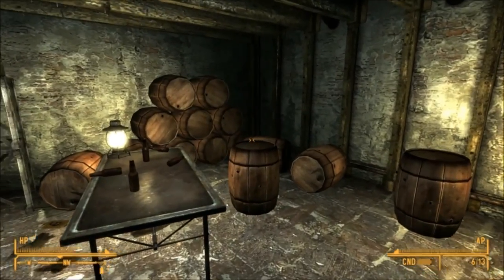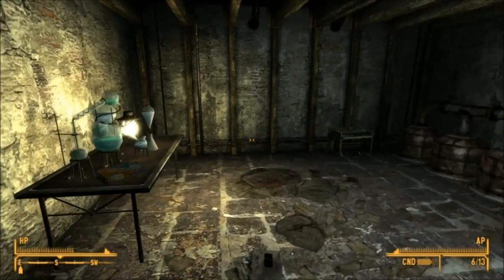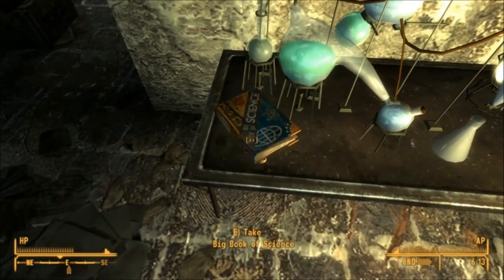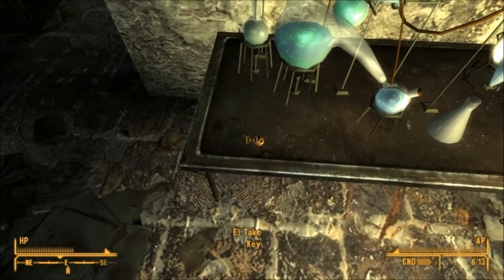Then go into the next room — it's pretty much full of beer. There's a Big Book of Science on the table; this adds three points to your science skill so it's worth reading. And the key is hidden underneath it, so just take it.